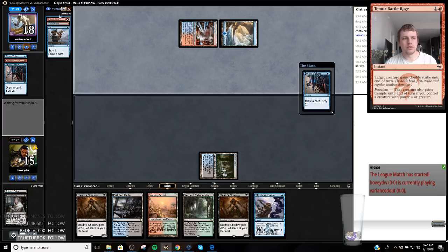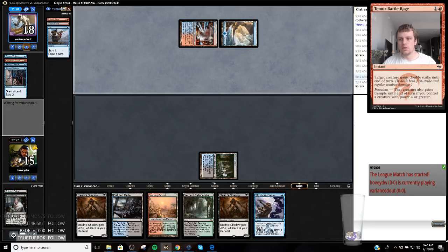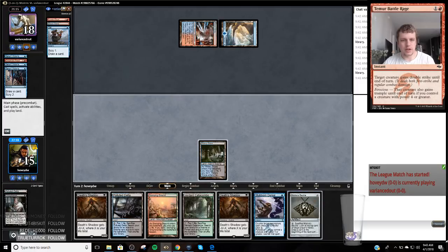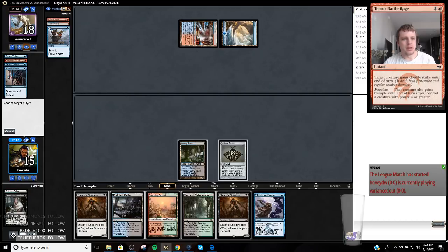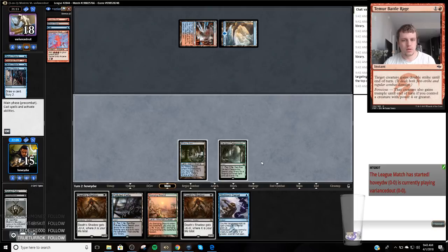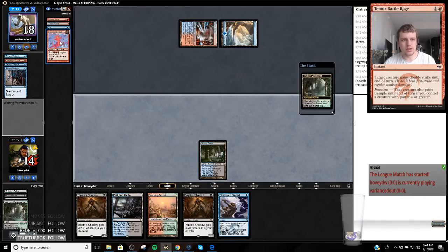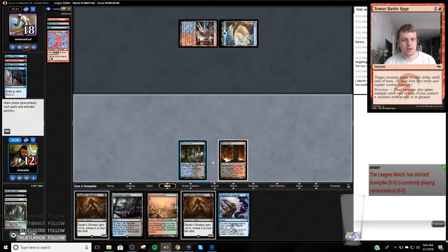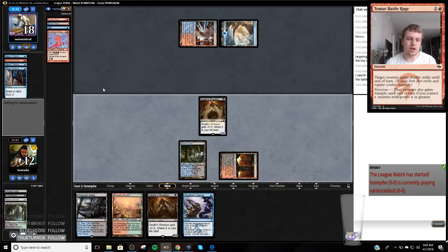So I know he went top, bottom, bottom — he drew the card he wanted. Bottom top. Let's see what this top card is before we make any decisions, because it might have to hold up Stubborn Denial. Desperate Ritual. Might have to hold Stubborn Denial here — if his last card is something like Empty the Warrens, I think I'm going to Stub his first play.